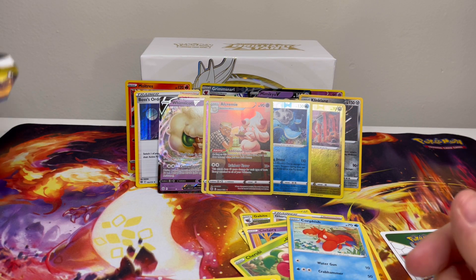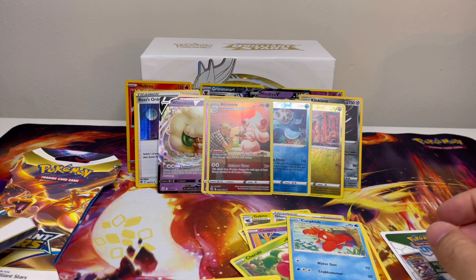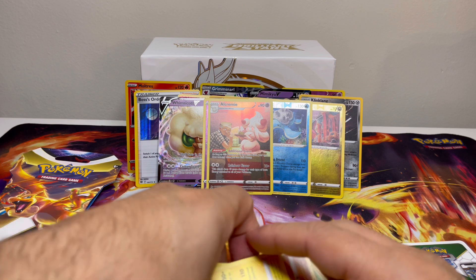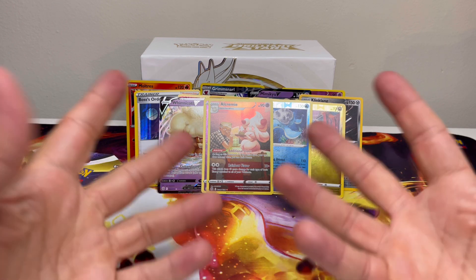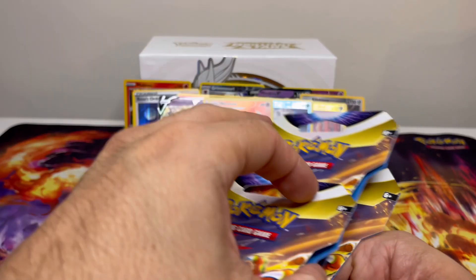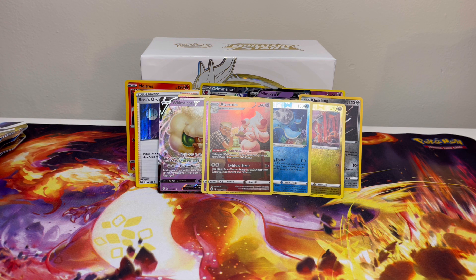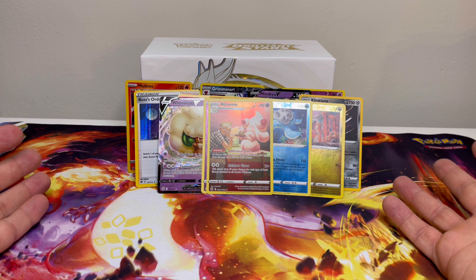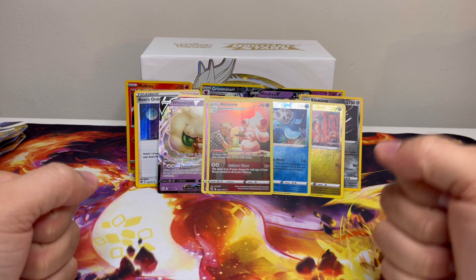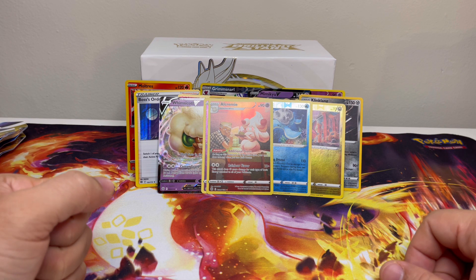Well, there you have it. We opened the three singles booster packs and the Arceus Brilliant Stars ETB, and we got some decent pulls. Last pull was the best, of course, and it worked out. I'm glad you guys stopped by again — I appreciate it. Like and subscribe. We'll have more Pokemon card openings as the weeks go on and I hope you're here for the journey. Way to start out the new 2023 year! I cannot wait for the Scarlet and Violet packs. Let's get it. Take care, everyone. Bye!